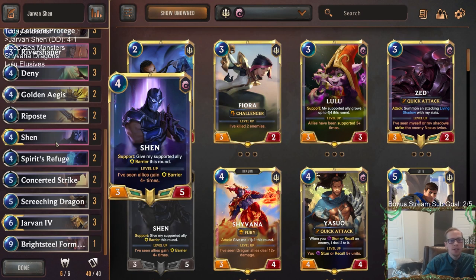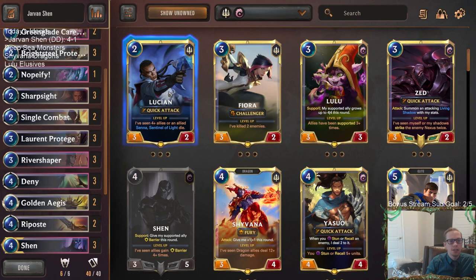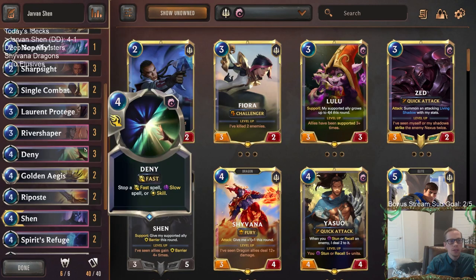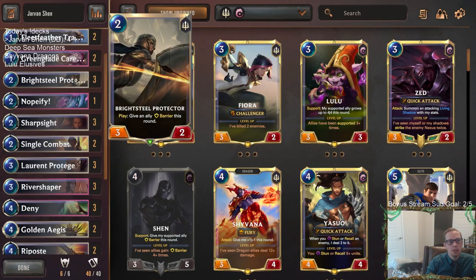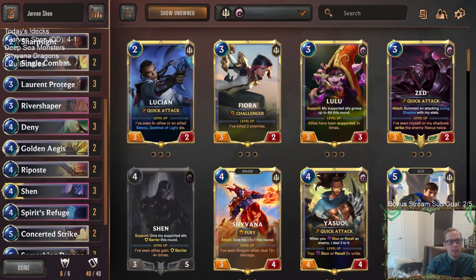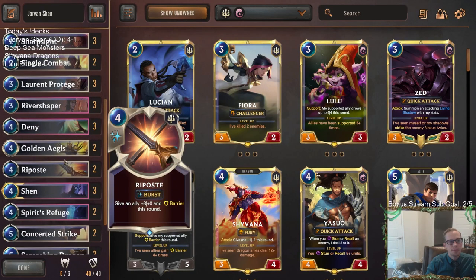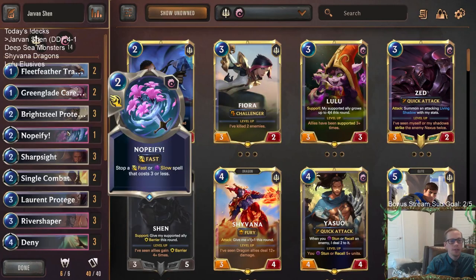So that was frequently on turn two or turn three, we were saving spell mana so that we could have Shen plus our Sharp Sights and Single Combats. And then having the Denies and Notify were very good for the late game. The Notify in particular did some really good work. From the list I had previously played with three Golden Ages, I took out a Golden Age for a Notify, thinking we'd be facing more aggressive decks with burn spells. The Notify was clutch, countering a Valor and a Noxian Fervor. Screeching Dragon did its thing of just being amazing, and this deck was really good.